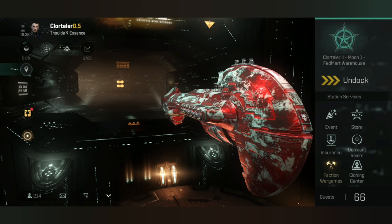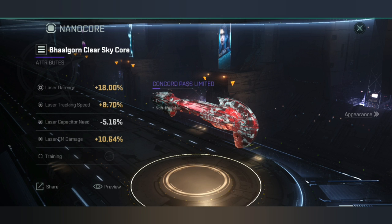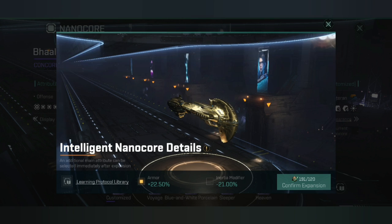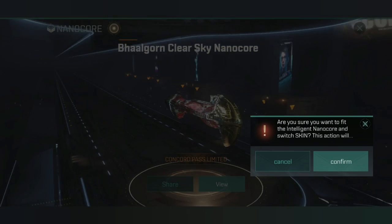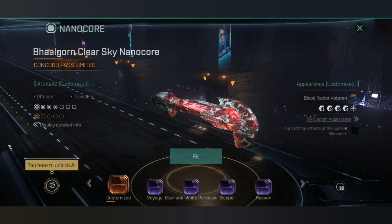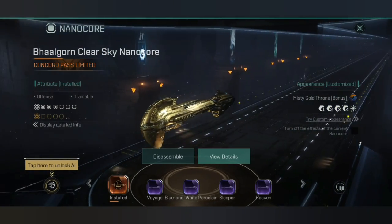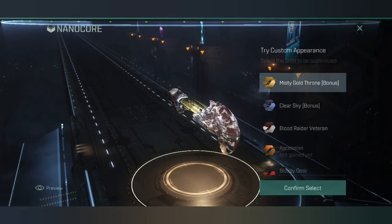Expanding a core essentially opens up a complete second set of attributes, and for the base primary attribute you can unlock a second one from a choice of three. On the Balgorn I'm going to click on the intelligent expansion core - it sends the core to your inventory, which is normal. Then you pick between two base attributes: 22.5 armor or 21 inertia. For ratting AFK I'm going for inertia. I've spent my 120 Tesseract cores to unlock it, and it's now changed from a purple core to a golden core.